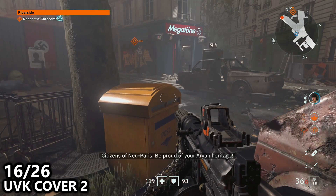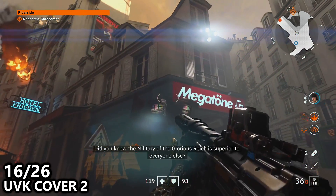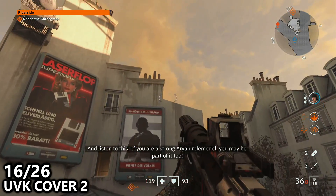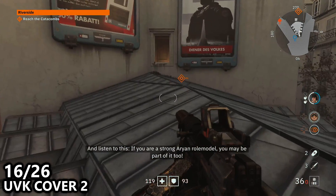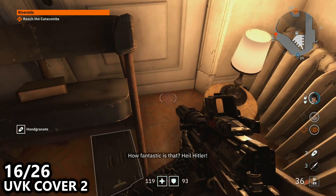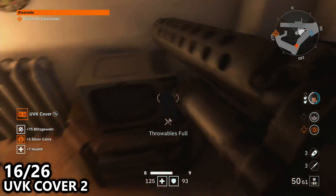This whole area is kind of one big giant loop but we'll do it in a specific order. You'll see that there is a shop called the Megatone and you want to double jump your way onto the roof to find a small nook. There's a little secret room in here with a bunch of ammo, some silver coins, as well as a UVK cover collectible which we want to grab most importantly.